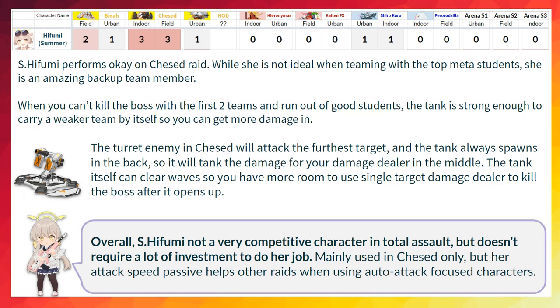The best place to use her is in the Chested Raid as a backup character. While she is not so good when used with the top meta students, if you can't kill the boss with your first 2 teams and ran out of good students, Summer Hifumi can kinda carry a weaker team by herself. The tank always spawns behind the team, and the turret enemy in Chested attacks the furthest target, so the tank will soak up the turret damage and protect your weaker damage dealers in the middle. Plus she is very good at clearing waves, so you can bring more single target damage to focus down the boss.